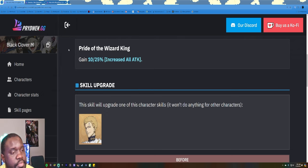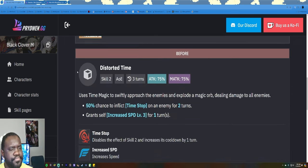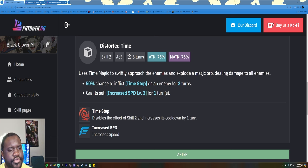To start off, the original skill page Julius had was 'Pride of the Wizard King' — gains 10% increased all attack, going up to 25% all attack. It levels up every time you upgrade it, so it was probably level one through five, leveling up by about 3% each time: 10, 13, 16, 19, 22, 25 — that's probably how his skill page upgraded across those levels.